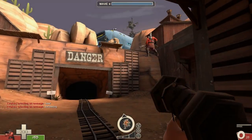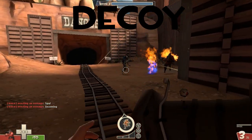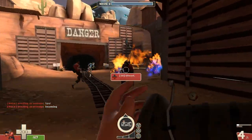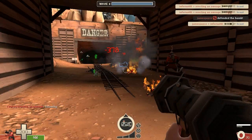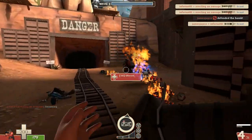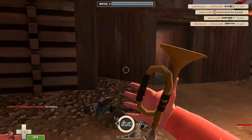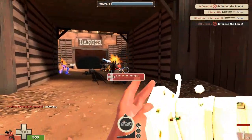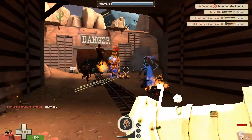Alright, what's going on everybody? Today — well, actually yesterday — was Man vs Machine, the update that finally came out. What we're looking at right now is the new maps. This one is Decoy, and for all the gameplay throughout this video, I'm using the Beggar's Bazooka, the Buff Banner, and the Escape Plan.